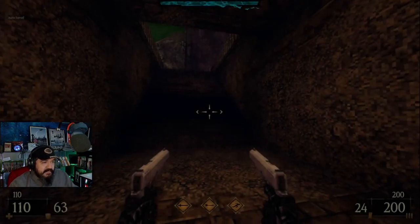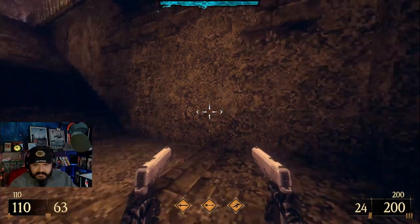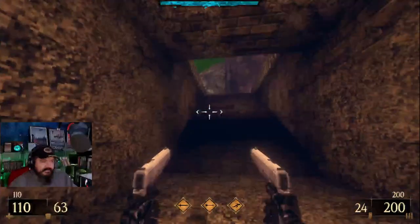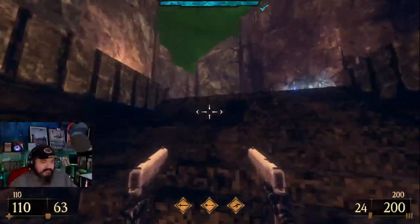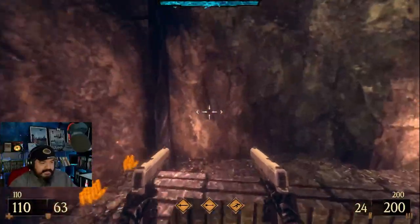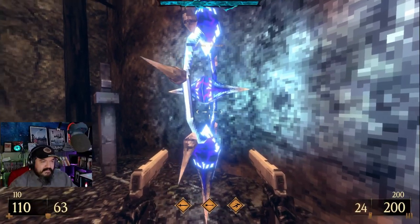Give extra headshot damage. Oh, the black belt and the revolver do extra headshot damage. Alright, I'm here at the entrance. That's right, that was the bad feeling - we just did all the bad feeling very well. And now we're at the entrance.